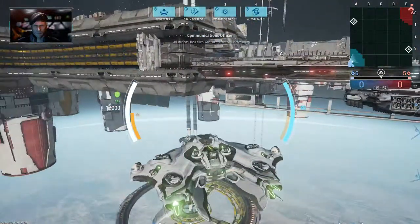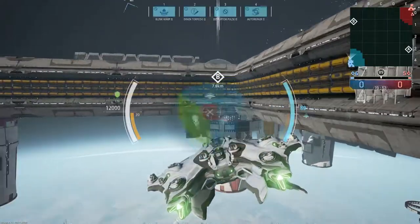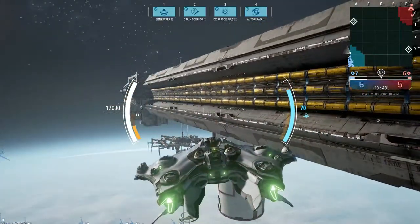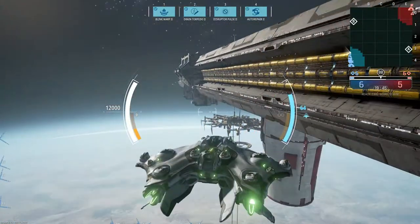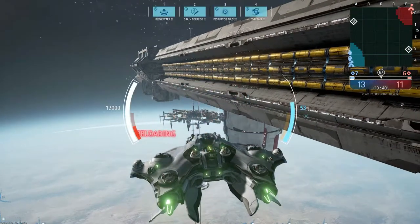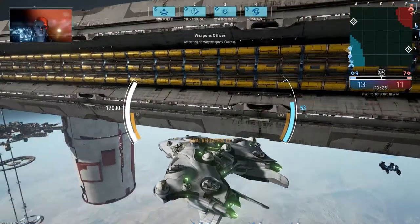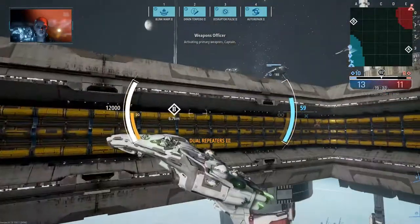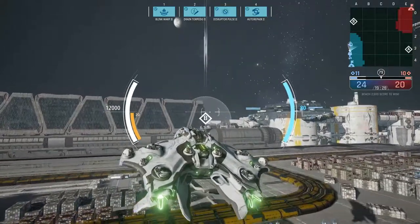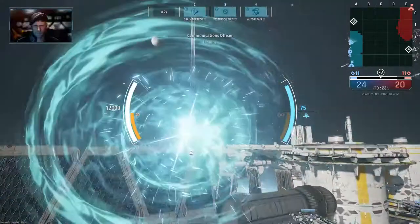All stations, look alive. We've got enemy contacts incoming. Full power to maneuvering thrusters. Activating primary weapons, Captain. Engaging.